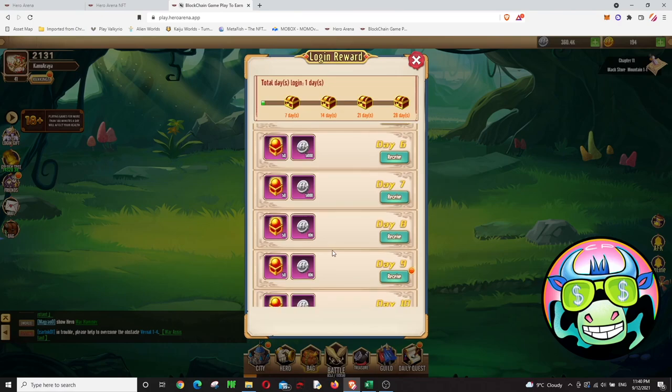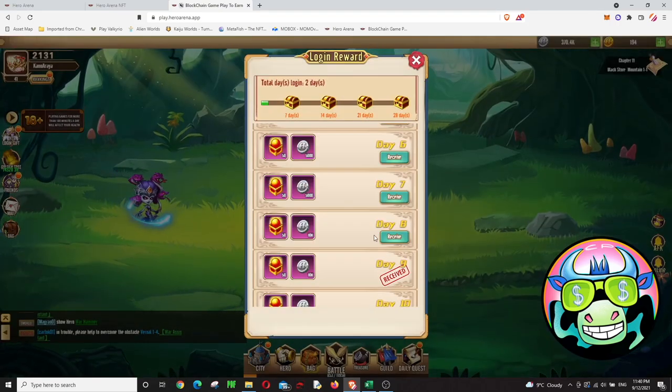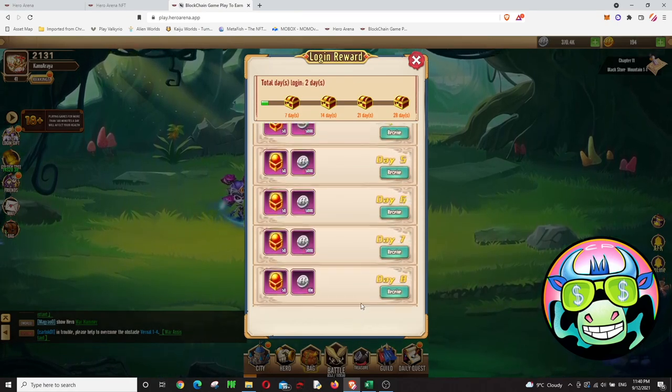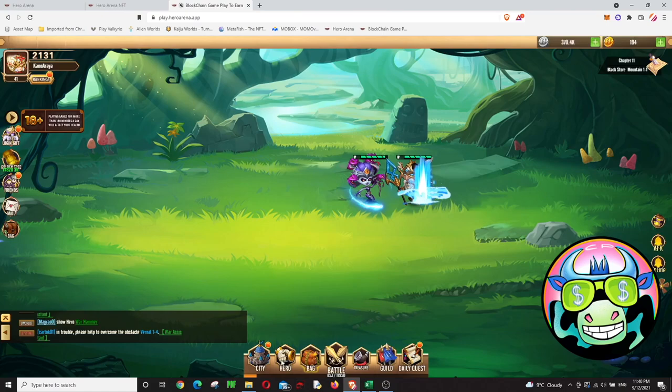I have quite a few login gifts here, but you need to spend Hagem to claim them, so I'm just not getting them right now. You have your potions and your experience points bar at the bottom, which also shows your ranking.